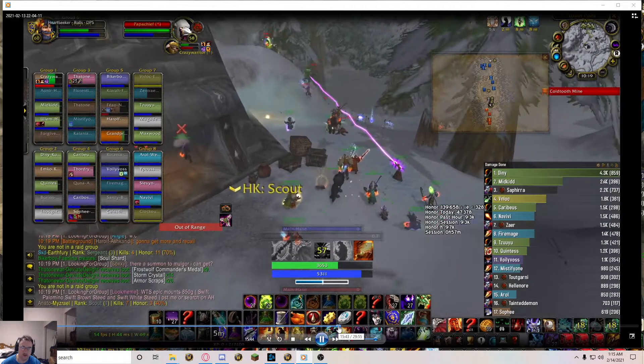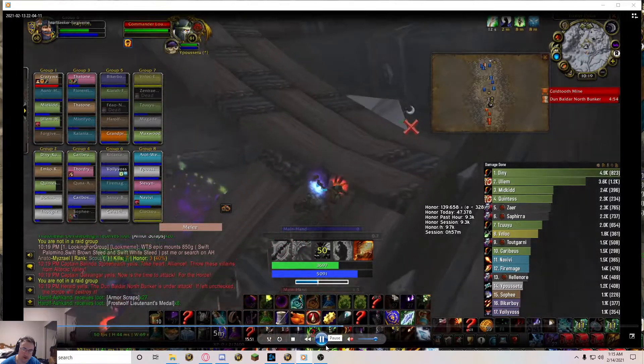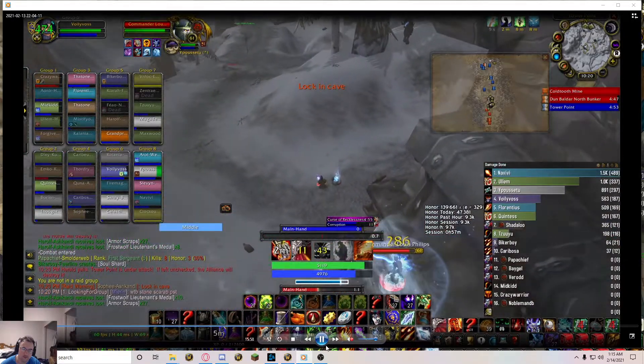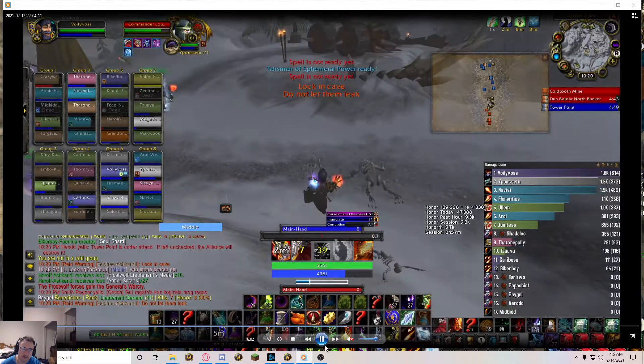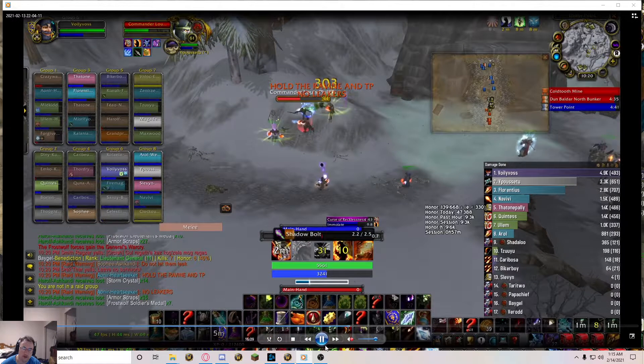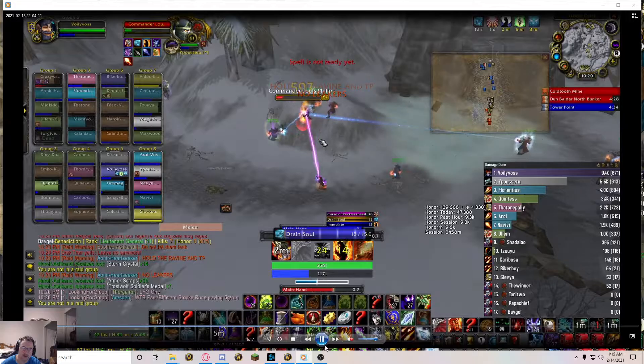I'll go over that one more time - see how I started from beginning to end on that one. I put the designated curse and Corruption, move over to get Immolate, Conflag, Immolate, and then back to Shadow Bolting. So it's about 8 seconds, pop the Conflag and then another Immolate, and then either Searing Pain or Shadow Bolt. Shadow Burn is the finisher. There's my guide on how to do DPS in trash, and it works the same in PvP. Thanks for watching.